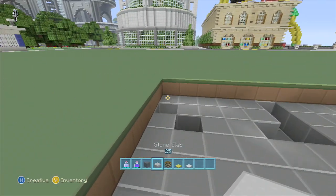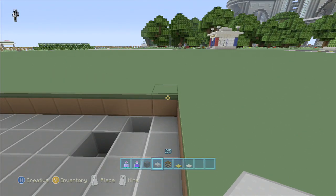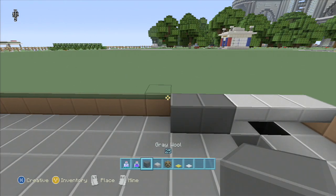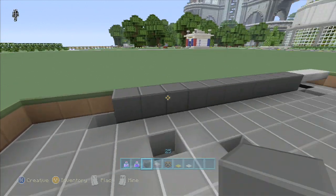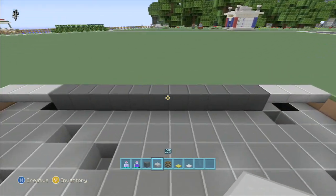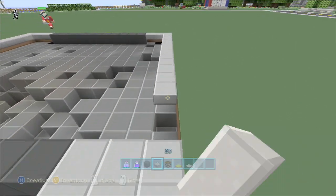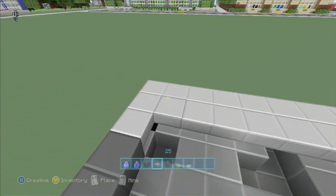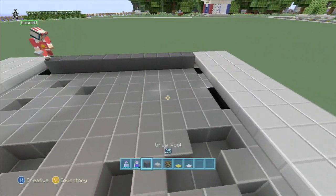It's pretty simple — you just figure out where you want your road and you're going to start with your sidewalk. It's going to be three wide, then you're going to go eleven with your gray wool, dark gray wool, and then three more with the half slab. Just pull that back as long as you're going to make your road, and I'll show you the details of the crosswalks and stuff like that, but we'll get this filled in first.